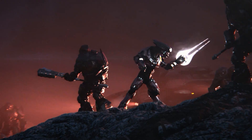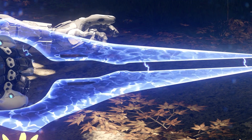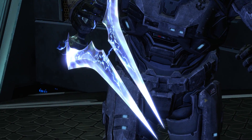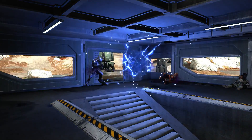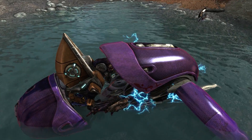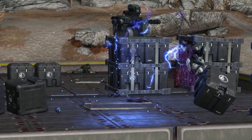On the other hand, for something more close and personal, energy swords use a highly energy-efficient method of producing a constant stream of plasma while curving it into shape with its magnetic field. And then, when times require more punch, plasma grenades create large, uncontrolled explosions of plasma. And, to make them more deadly, they use smart matter to stick permanently to their target.